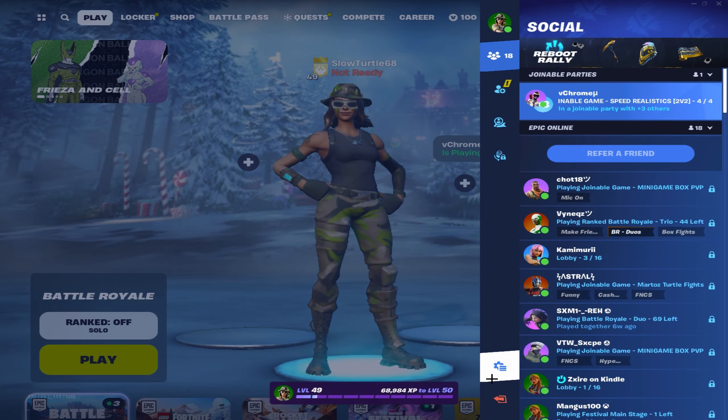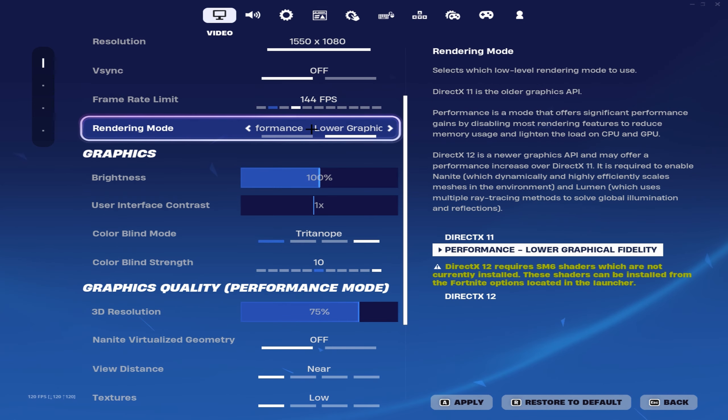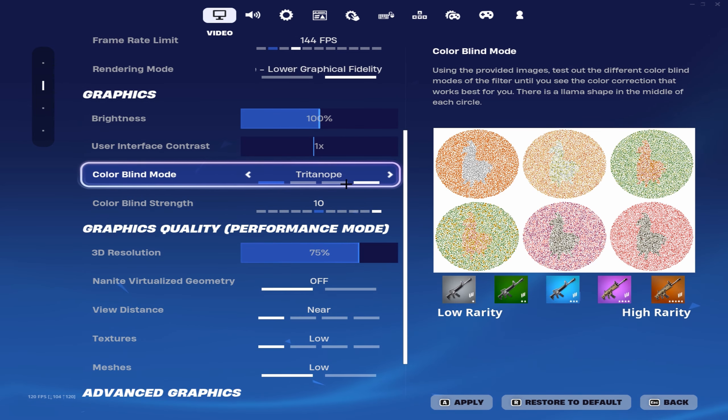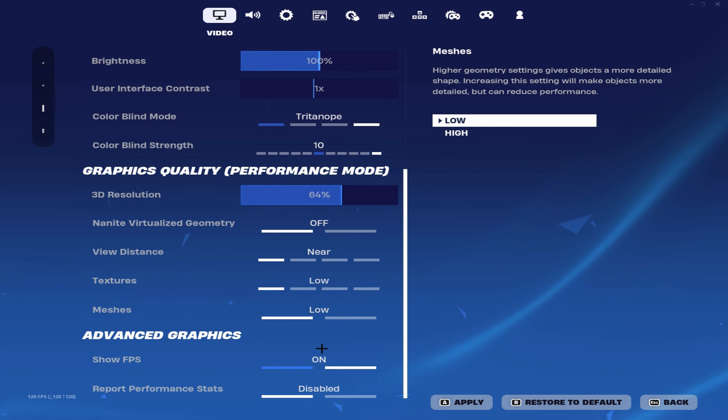Alright, so now I'm going to quickly show you my settings. So for my resolution, I'm using 1515x1080. I'm in performance mode so I can get the most FPS. Colored by modes, triton at 10. 3D resolution is at 75%, but sometimes I do put it at like 60 or 65%. All of this is on low.